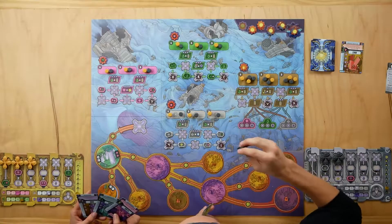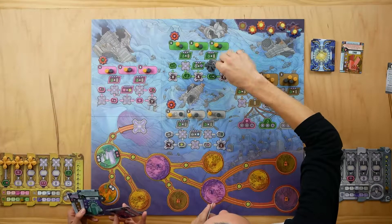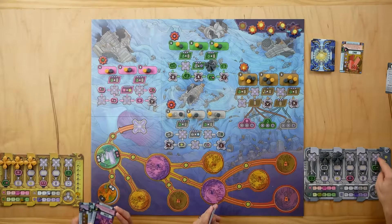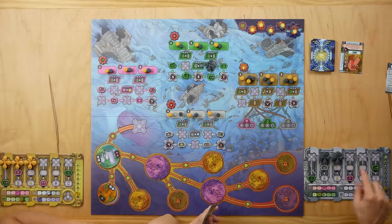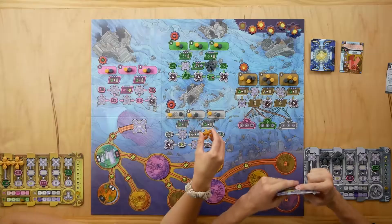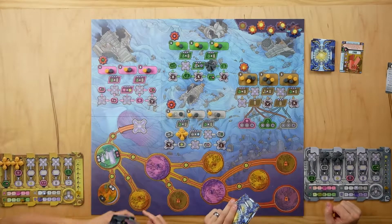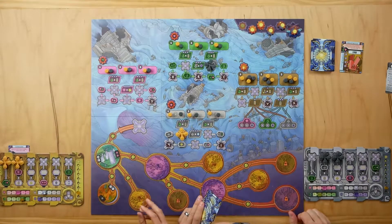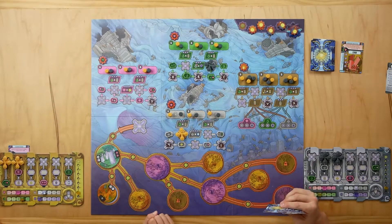I'll go first. I'm going to take a green here — a green or a tech — and put it in my board right here so that when I recall my drone I can spend a green or a tech to draw a card or play a card. Your turn. I'm going to go here, spend one to play a card. That means when I launch a vehicle, each energy I spend counts as two energy.